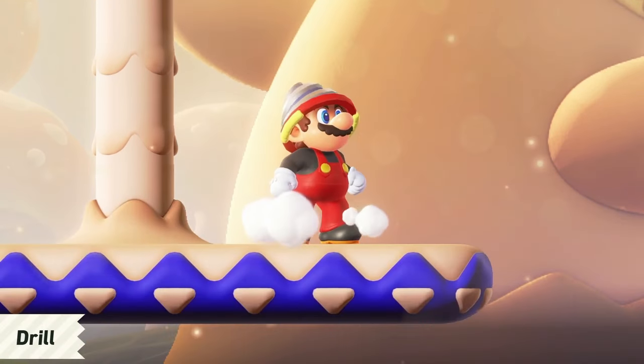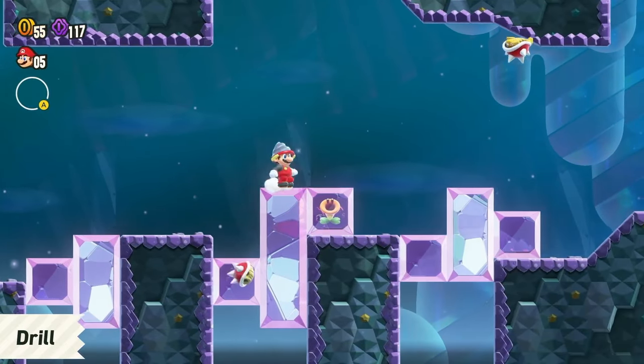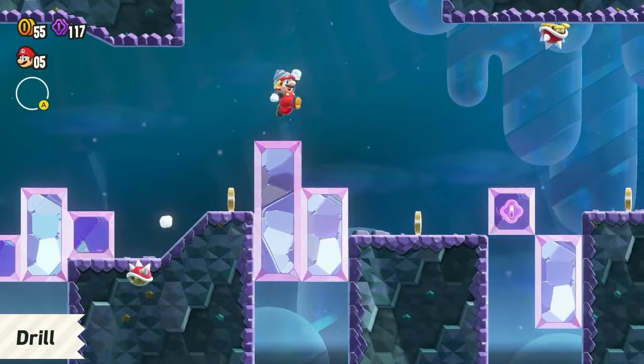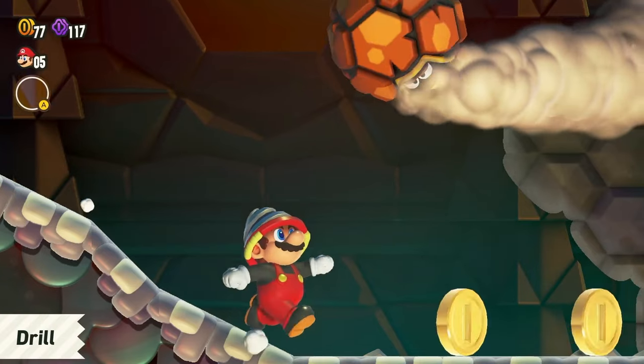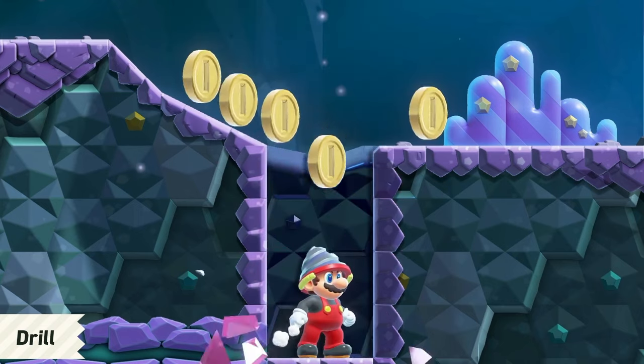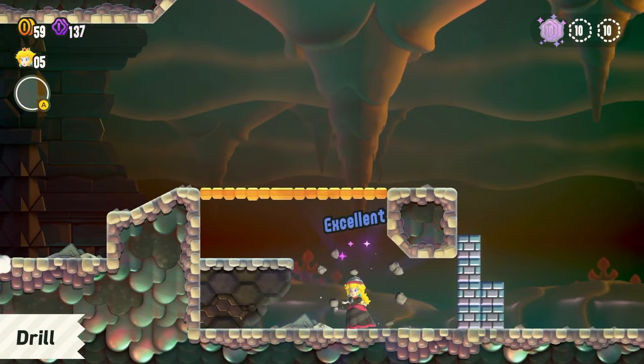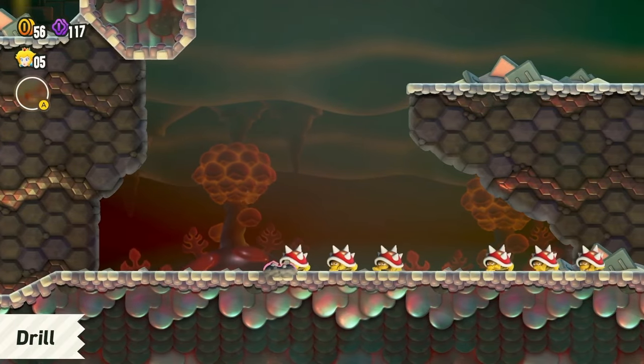While in drill form, you'll get a pretty nifty drill. This makes dealing with spiky or hard-headed enemies a breeze. Or you can use it to drill down — it also allows you to burrow and move through the ground. In a tough spot? Dig away!